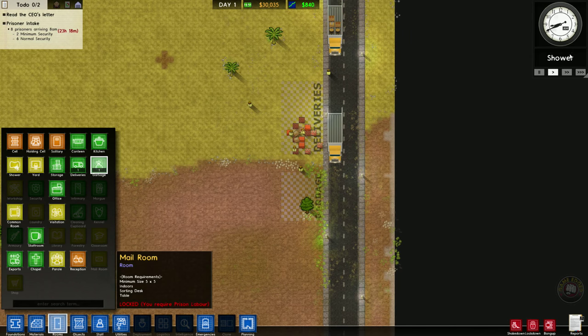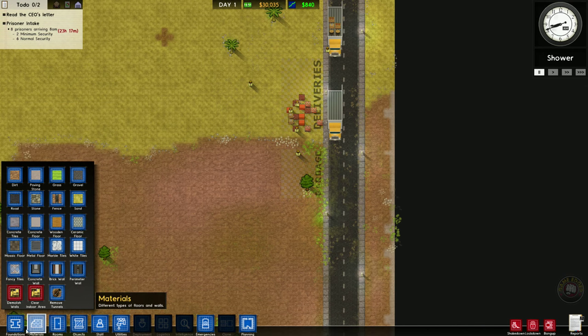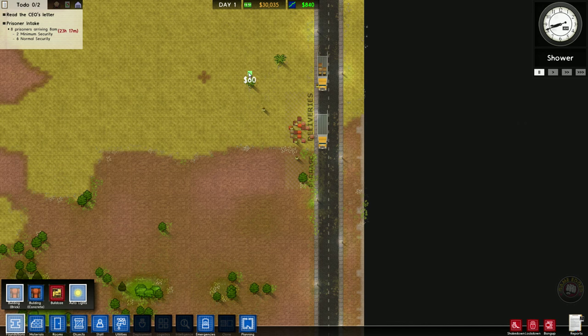The big priority right now is to build. You can actually stop time. Your prison intake is in 23 hours and 17 minutes, so we're going to have 8 prisoners arriving at 8 a.m. We have to prepare ourselves pretty quick. The main thing you want to do is put down the foundation — you can choose brick or concrete, there's no big stability difference. I kind of like the brick for the front office. Let's try and get this as even as possible.